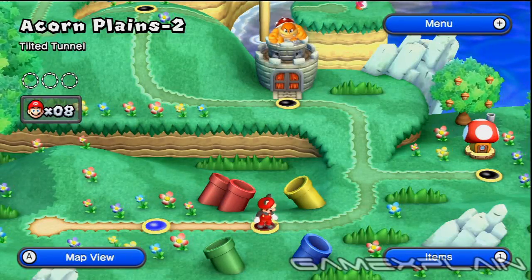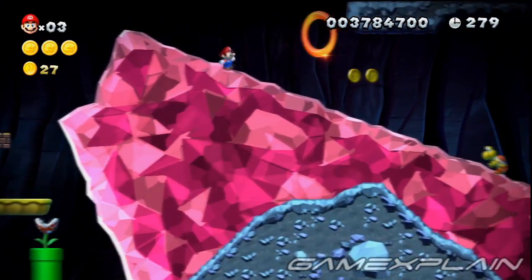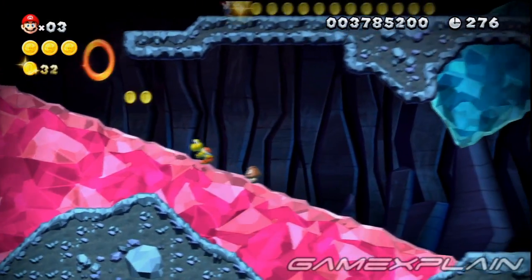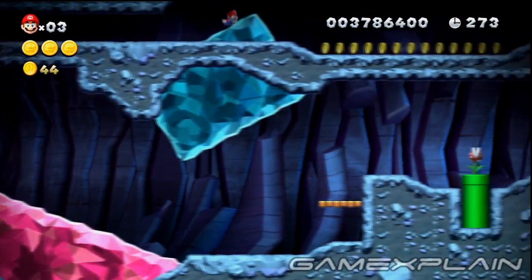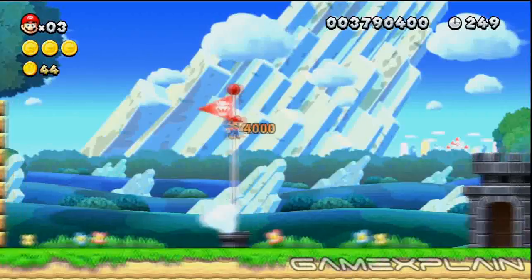For Acorn Plains, head to the 2nd level, Tilted Tunnel. When you reach this pink crystal platform near the end of the level, wait for it to tilt, allowing you to leap to the ceiling above. Follow it to the blue crystal, which you can leap from to a hidden area above that. Then follow that to a warp pipe, which leads to the level's hidden flagpole.